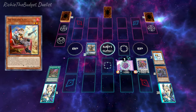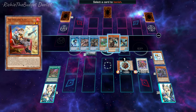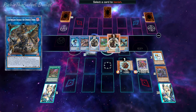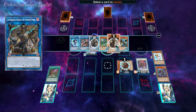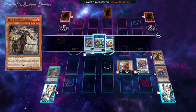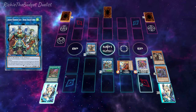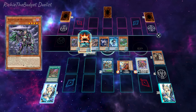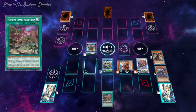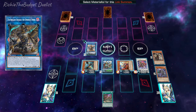Next, activate Rampant's effect to send two cards to the graveyard and special summon Kit to our side of the field. We're then going to activate Kit's effect to banish two cards — our Rampant and our Narval and Franctel. Banish those two cards and we'll be able to special summon Double Dragon Lords to our side of the field. Then activate Zephyrus from the graveyard, put the fuel spell back in hand, and special summon it to our side of the field.